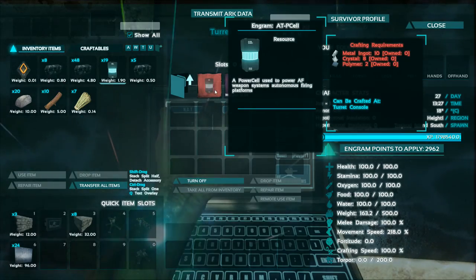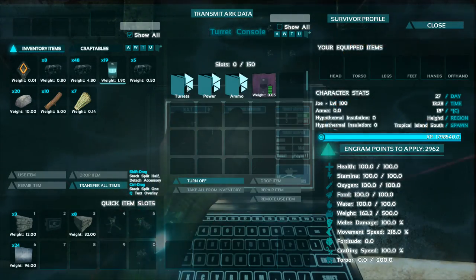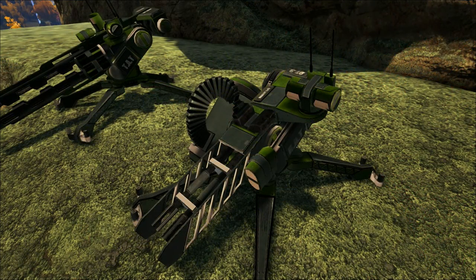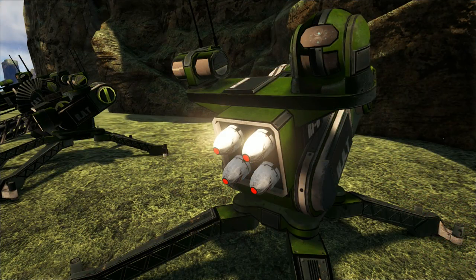This mod features three new turrets to help weaponize your arc life: the Talon Assault Turret, the Raptor Assault Turret, and the Havoc Assault Turret.